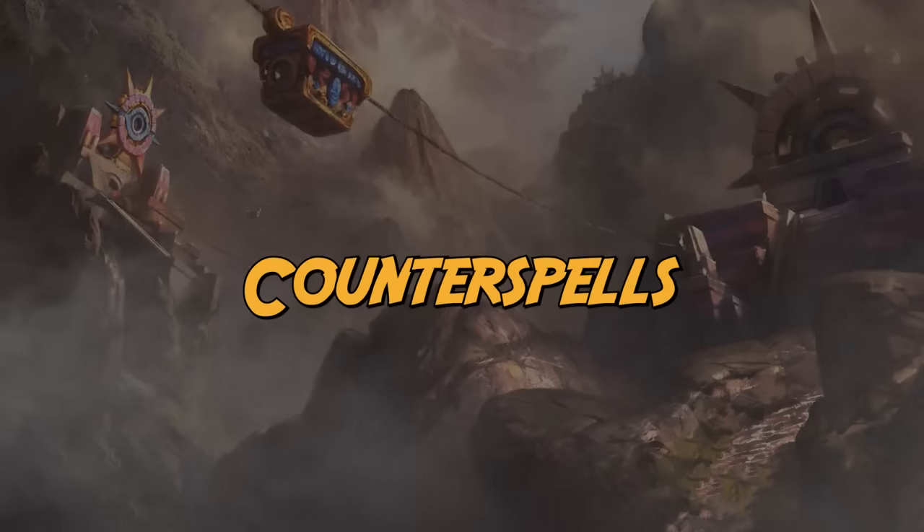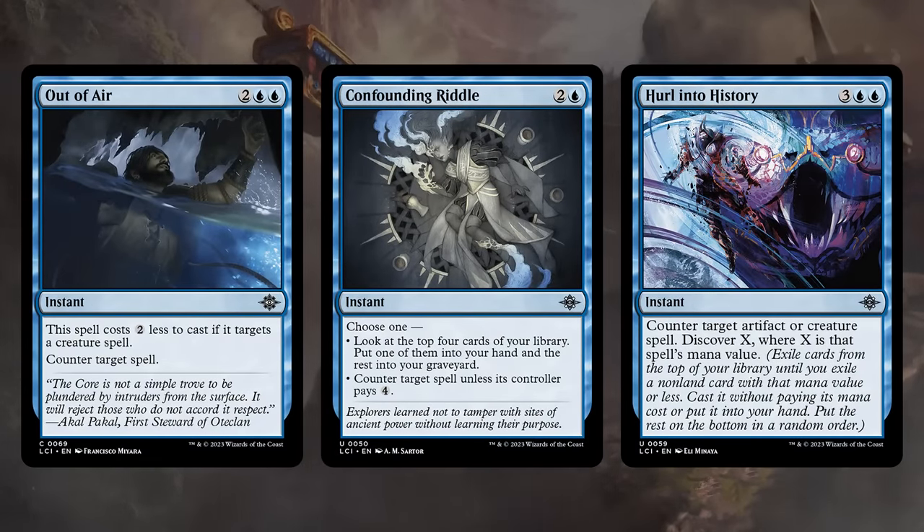You could also try to counter the gods, but counterspells get a bit worse in this set. Part of the reason is the existence of the craft mechanic — players can quickly deploy craft artifacts and then later transform them, and that's not something you can counter. There are also just fewer instants in general because of the Descend mechanic wanting lots of permanent cards, so it's less likely you have another instant to play alongside your counterspell, leading to a lot of wasted mana.